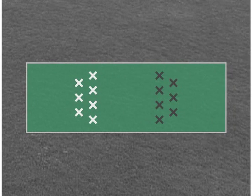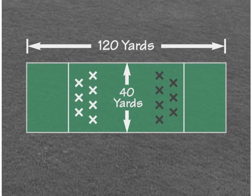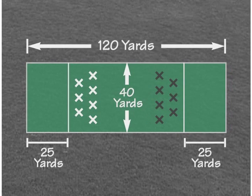Ultimate is played 7-on-7 on a field that's 120 yards long and 40 yards wide. The end zones are 25 yards long. Cones are used to line unmarked fields.